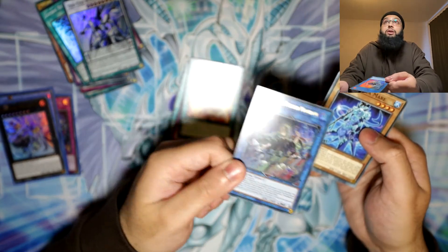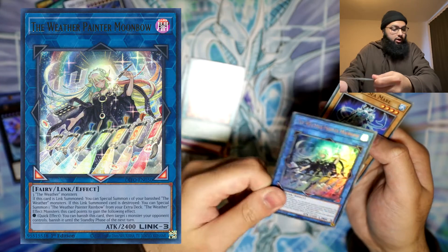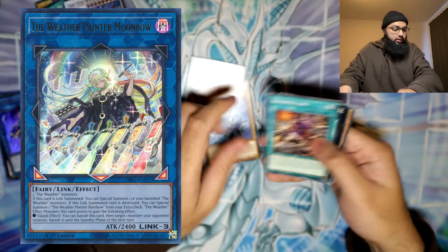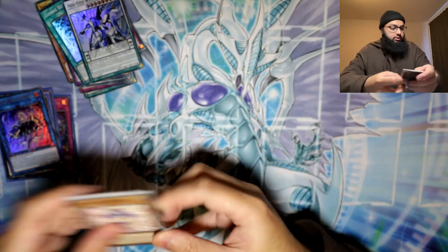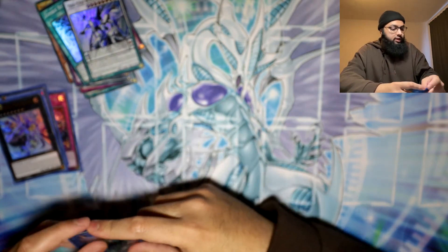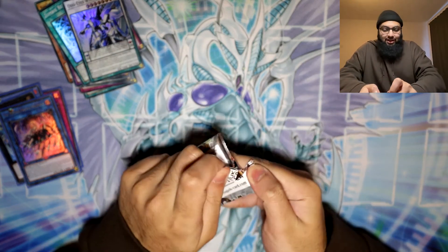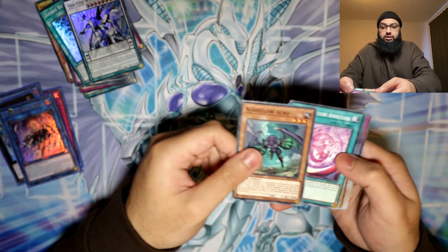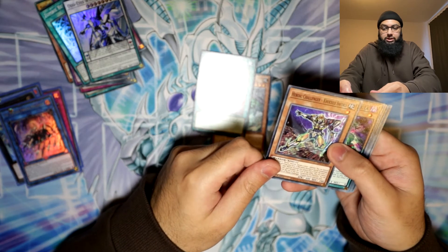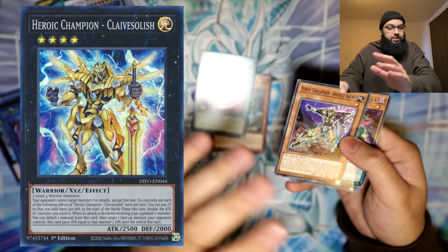Speaking of Weather Painters earlier - Weather Painter Moonbow! Her art is actually sick too; she's got all the paint in front of her like a piano or something. That's pretty cool art. Another ultra - I think that's the fourth ultra and we've got two secrets, so these last packs probably won't have much. There's only one more pack left. Truck Challenges - I don't know much about this archetype, but I read the Exceed and it said pay life points down to 500.